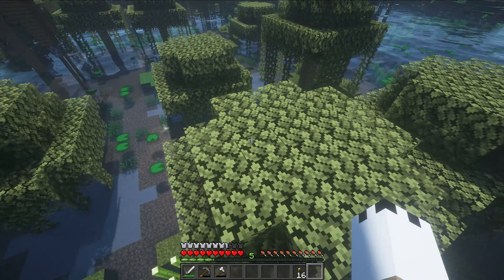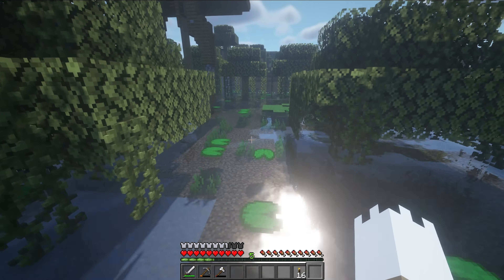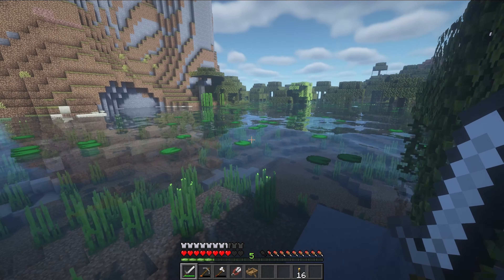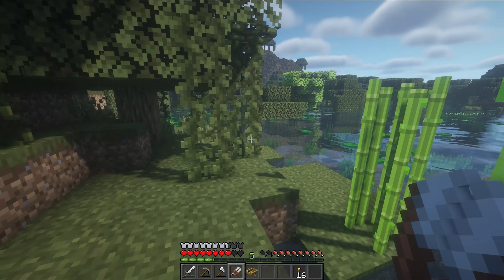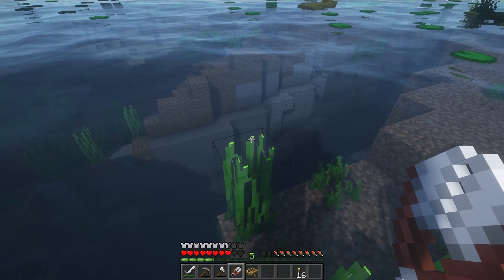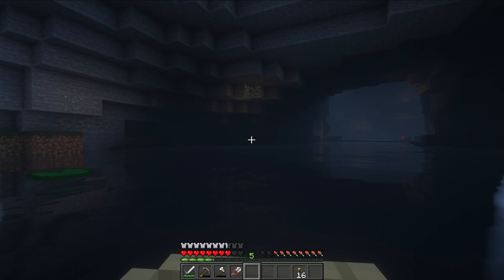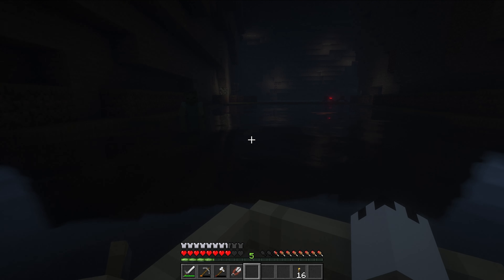Now I want to go do some mining, but I should probably show you the rest of the base first. If we go up here, we've got the cartography table, blast furnace, copper, and then inside it's pretty simple - just got chests. I want to find a good cave to mine in. Oh my goodness, look at this - holy, this is so cool, oh my goodness, that's very creepy - look at this place! I'm definitely going to have to build something in here.